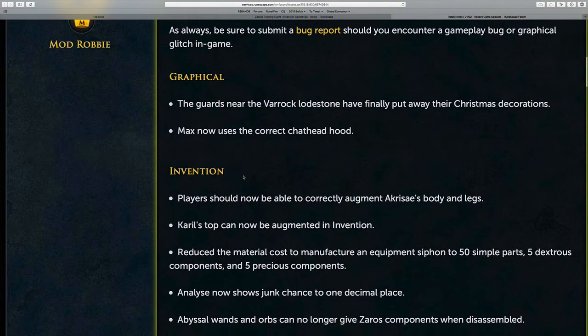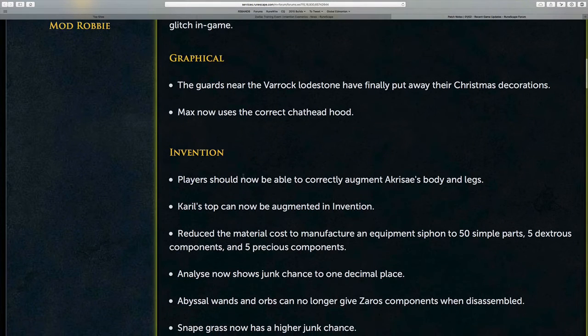Also, the equipment siphon has had its cost reduced to 50 simple parts, 5 dexterous components, and 5 precious components. This will definitely aid players in training invention by way of siphoning experience off of leveled weapons. Previously, before this update, siphons were going for around 3 million GP on the exchange, and obviously that price was too high because the initial component cost was too much. So this has been brought in line — this is something you definitely want to look at when you are training invention.